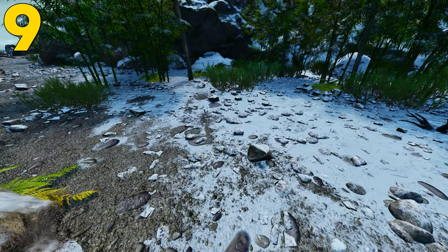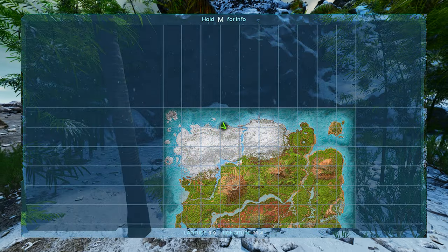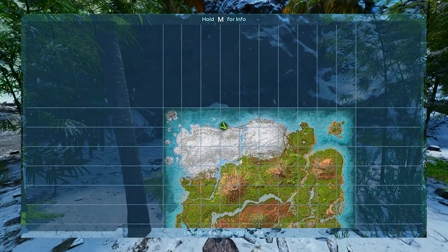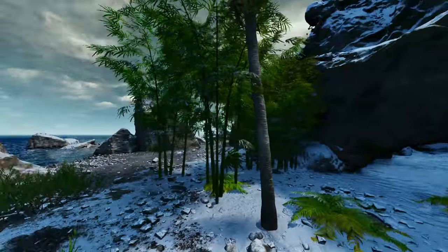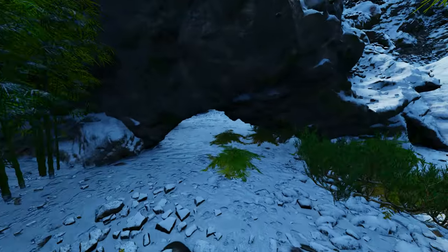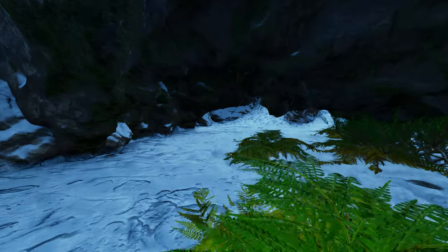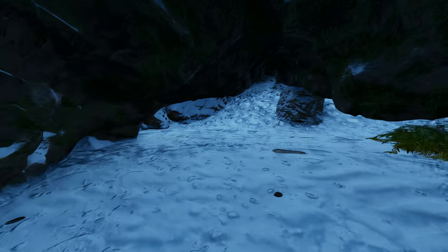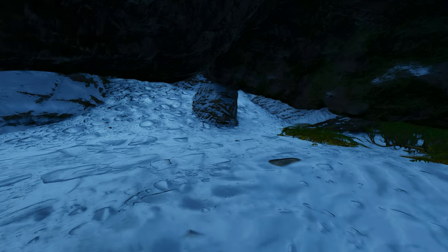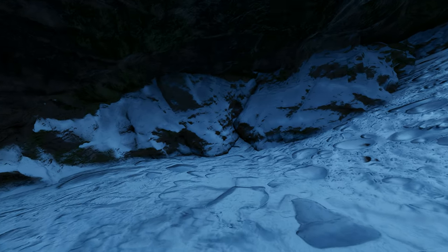Coming at number 9, this can be found at 9.9 latitude and 31.4 longitude. Here it is on the map. This one can be found over in the snow region. The reason why this one is at number 9 is because of its location — it's not really up on a hill; it is straight up on a spawn location. So building in here isn't going to be that difficult, however you've got to deal with that whole spawn point area, meaning you're going to be basically blocking off a spawn area, and a lot of people are going to know that you're here.